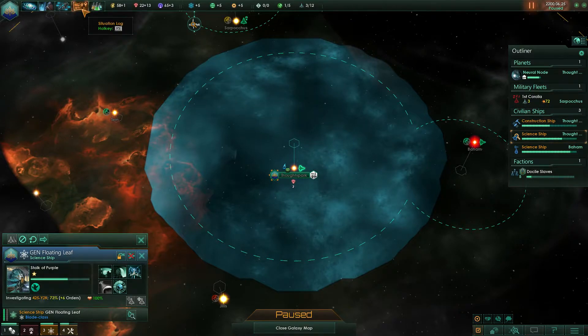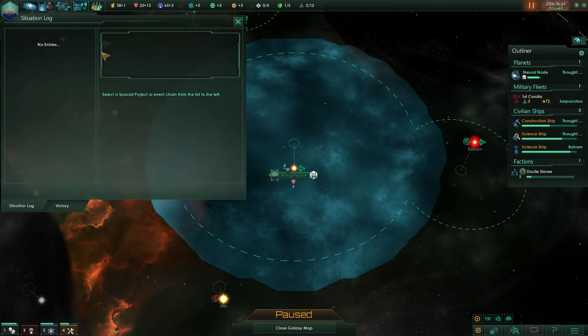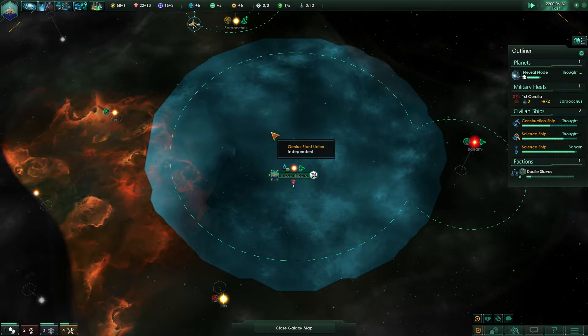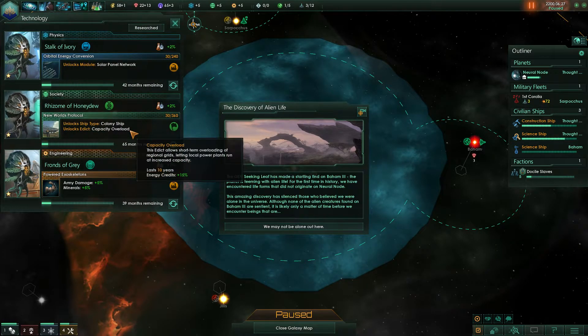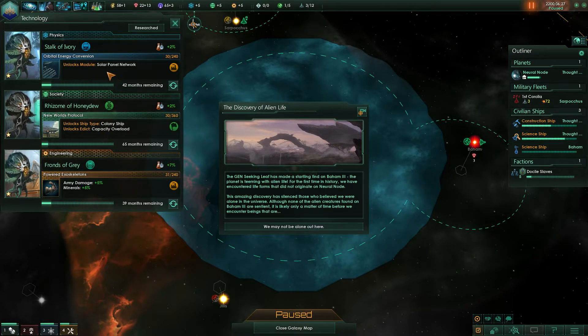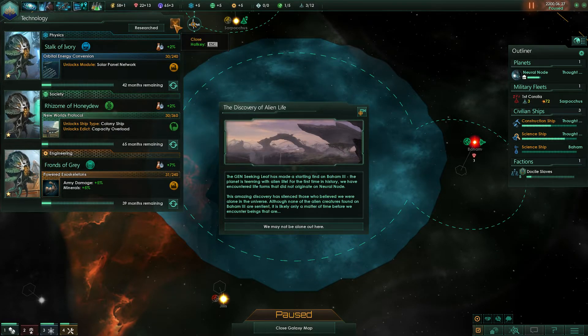Some anomalies trigger something in the situation log — those are very special ones. So don't research them if you're currently researching a crucial technology. For example, we're researching the New Worlds Protocol and want to expand. If an anomaly triggers something in the situation log, wait until it's finished — it will stop your research completely.